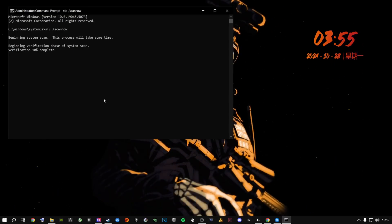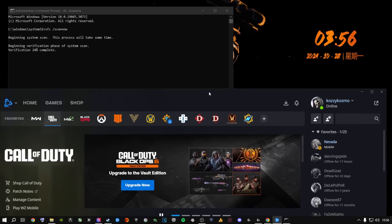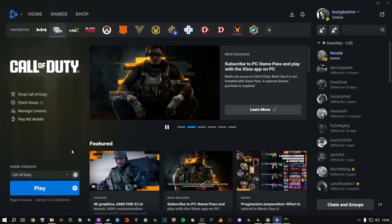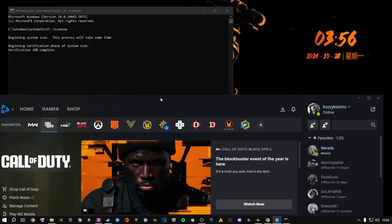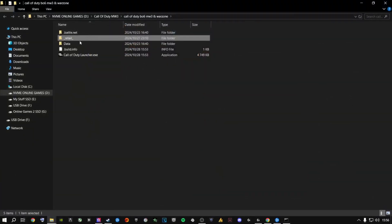Let the SFC scan run to 100%. While it runs, open Battle.net again. If the scan completes and Windows reports no issues, your system files are fine. From there, go back to Battle.net, click the gear icon, go to Show in Explorer, navigate inside the game folder, and type 'C' to jump to the Call of Duty executable.